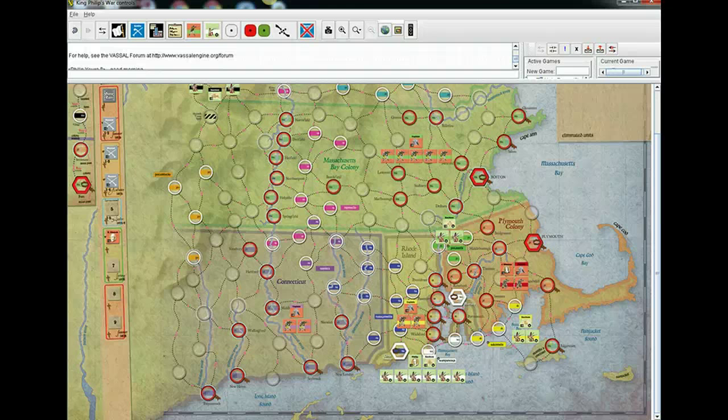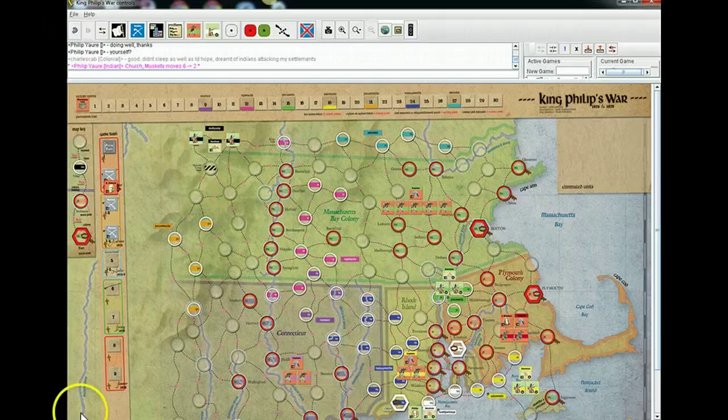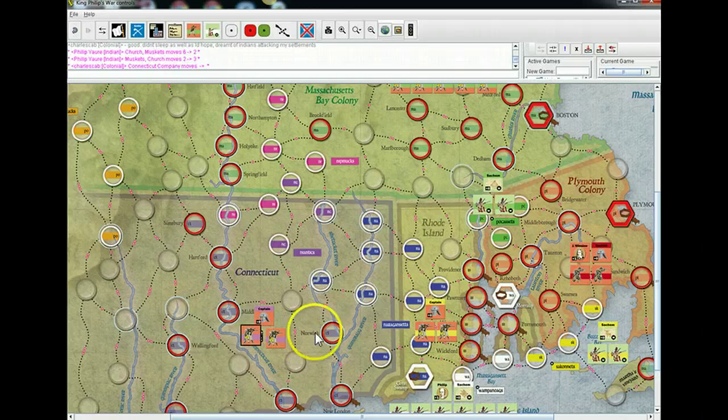So I'll just pop him onto the third. No, three, not two. There we go. So my units will be in some of the three white places, and the yellows and the greens.